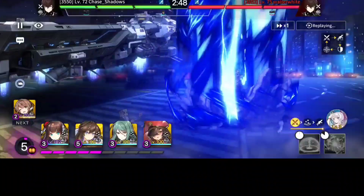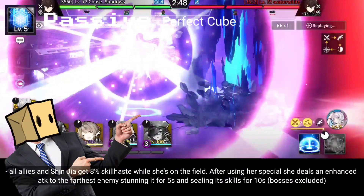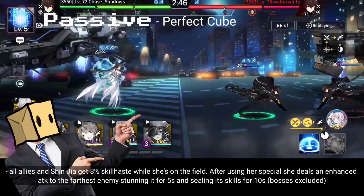For her passive, all allies and Shinxia get 8% skill haste while she's on the field. After using her special, she deals an enhanced attack to the farthest enemy, stunning it for 5 seconds and sealing its skills for 10 seconds. Bosses excluded.